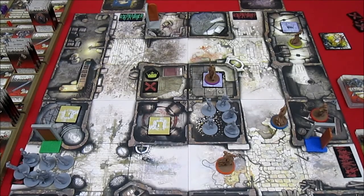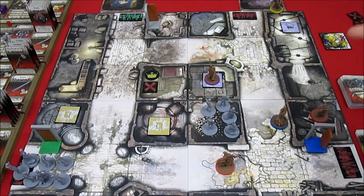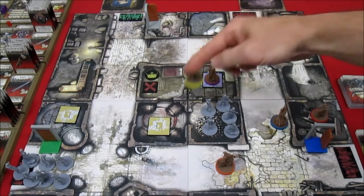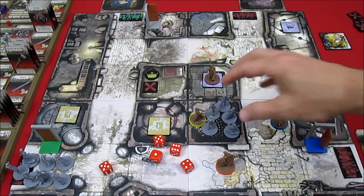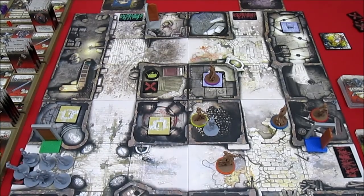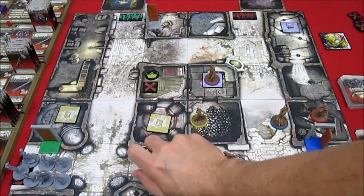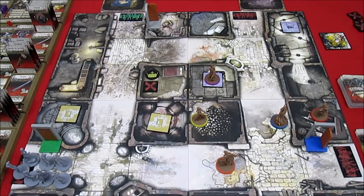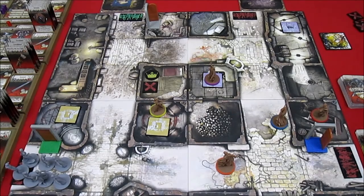Up next is Anne with the Axe of Carnage. Her first action is to move down into the vault. Her second action is bloodlust - she gets to roll five dice and gets four hits. Her third action is to chop at another enemy and takes him down. She's also in the red now. Her final action is to move over near the door.